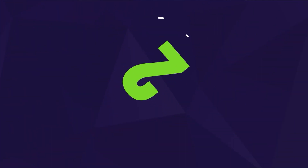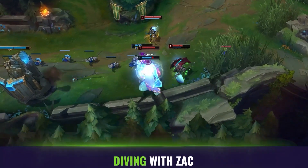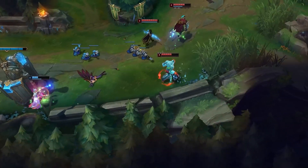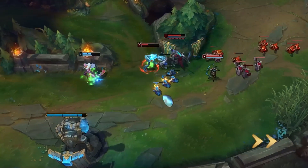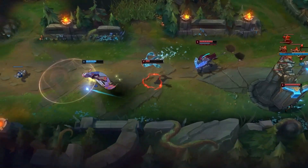Tip number two: diving as Zac. Due to Zac's passive where he explodes into mini blobbies, he is actually one of the best and most aggressive diving champions throughout all stages of the game. Early game you abuse this and absolutely take certain lanes out of the game by repeatedly diving your enemies. Remember: repeat and abuse all lanes that you have chosen to feel the wrath of your blobbiness.